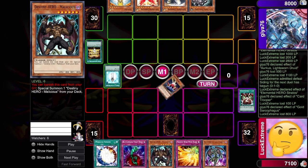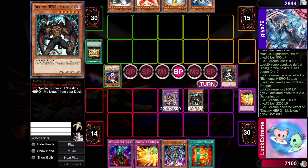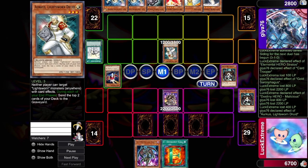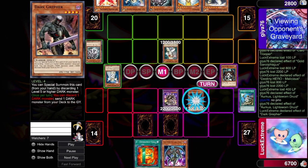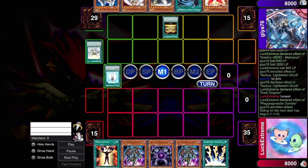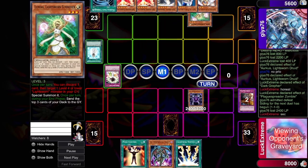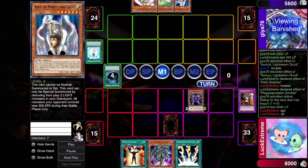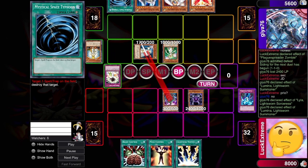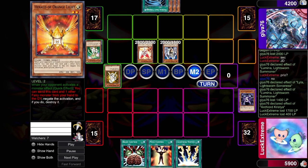In rounds two and three I played Heroes — SDL Killer and a guy named Sippy. They were closer than I wanted because I think the deck should have a pretty good Hero matchup, but I was able to take both with some pretty tight play. If you guys want more in-depth replay review, I'll probably do a stream doing more in-depth replay analysis and talking more about the deck — so stay tuned for that. Both wins put me at 3-0, halfway through six rounds of Swiss.